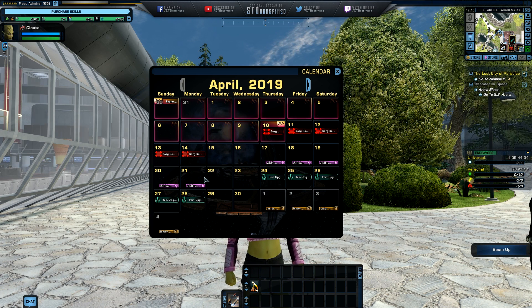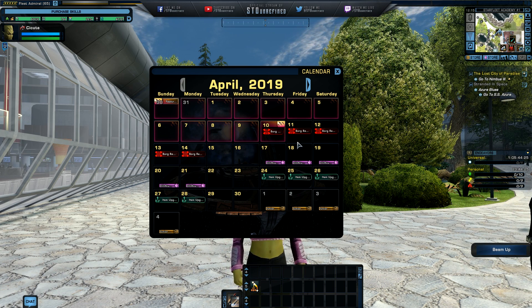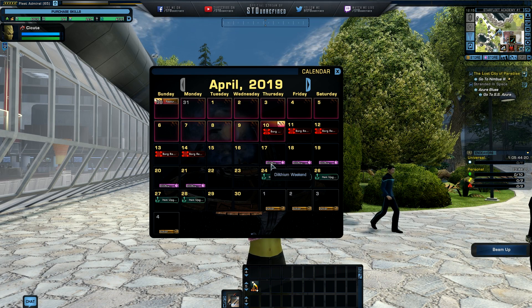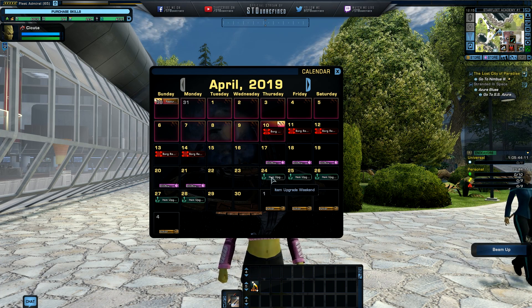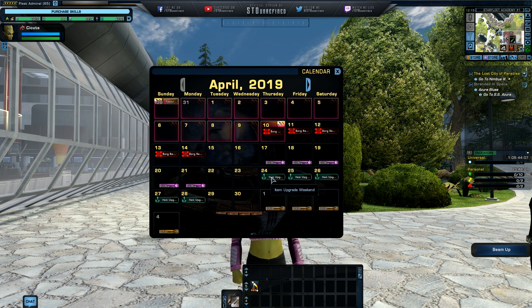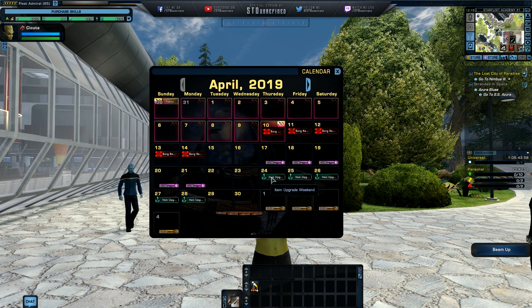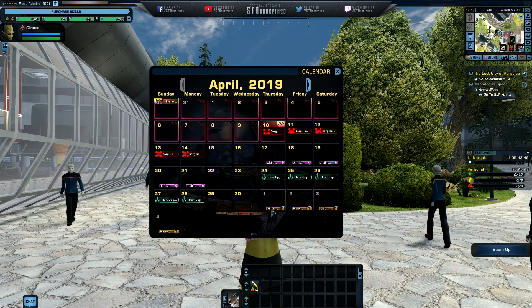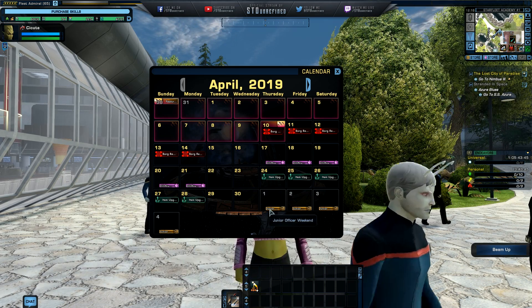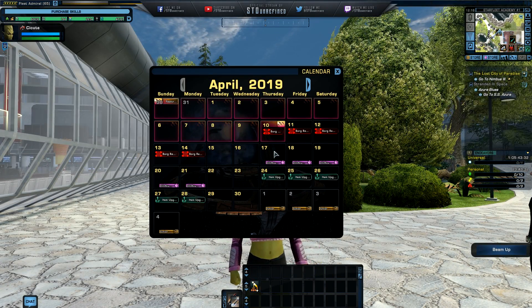Looking at the in-game calendar, I hope this version is updated. We can see a Borg Red Alert coming up, and also a dilithium weekend — so we'll earn more dilithium. The following week, on April 24th, there's going to be an item upgrade weekend, so save your resources until then to get more out of your upgrades. There's also a junior officer weekend at the beginning of May, around the 1st.